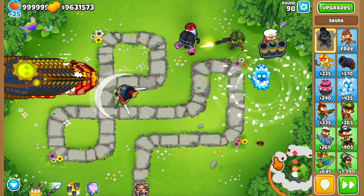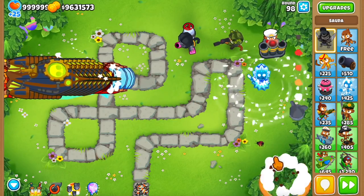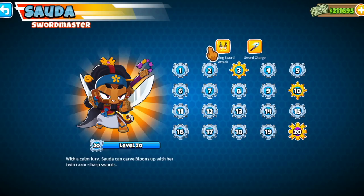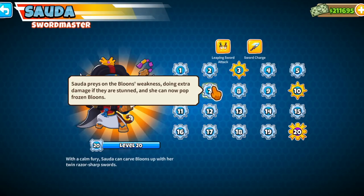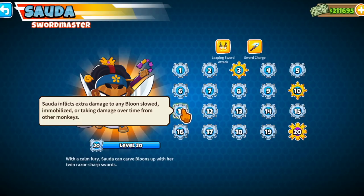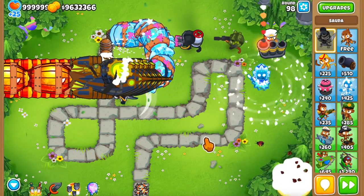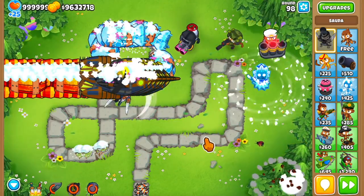Her level 10 ability is called Sword Charge, and it makes her charge throughout the whole track from the back to the front, dealing massive damage to everything. Looking at level 7 and 11 tells us how she's meant to be played: at level 7 she deals extra damage to stunned bloons, and at level 11 she deals extra damage to bloons that are slowed, immobilized, or taking damage over time. So towers like the glue gunner, a MOAB sniper, and abilities like Absolute Zero and Pop and Awe are great combos with her.